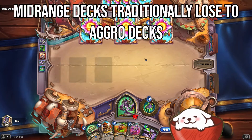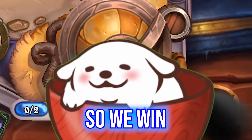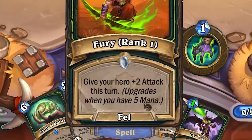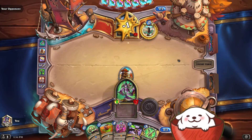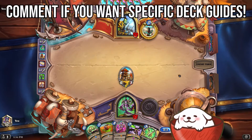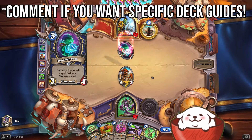The problem with mid-range decks is that they usually do lose to aggro decks, so we're going to play out of our minds today so we win. And by play out of our minds, I mean we're going to use these cards. If you're following the Forge and the Barons meta right now, this isn't the usual mid-range Demon Hunter Watchposts version, but I prefer it because I think it gives you more of a chance against an early aggro deck.